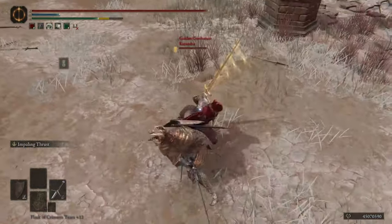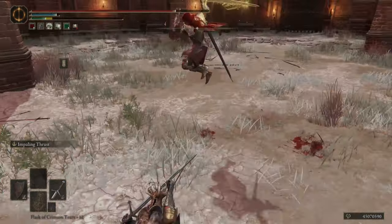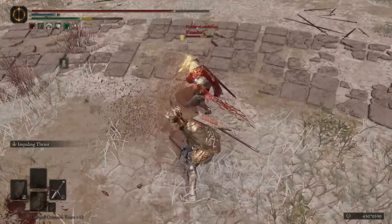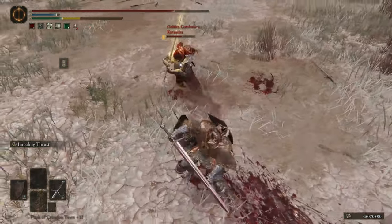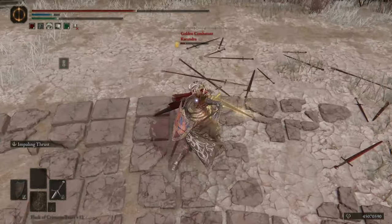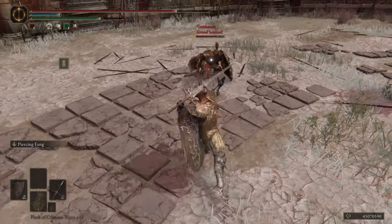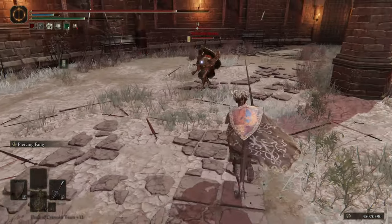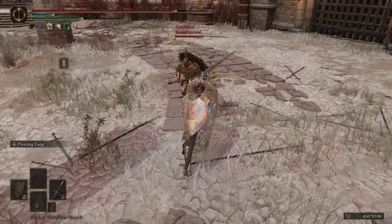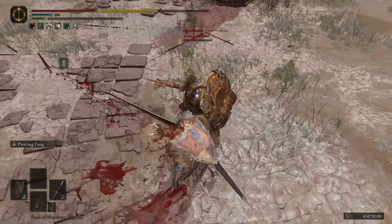For Greatswords, I have the Knight's Greatsword and the Claymore. On the Claymore, I have Impaling Thrust. Piercing Fang is technically better, but I prefer Impaling Thrust because it's faster and I can combo off of the Crouch R1, the R2, to roll catch. Knight's Greatsword has a lot of combos — from standing R1s, to jumping R1s, to charged R2s — that will allow Piercing Fang to hit as a pseudo combo.